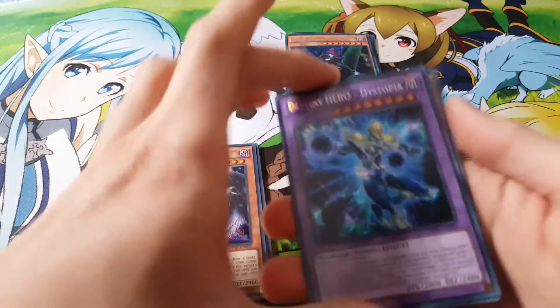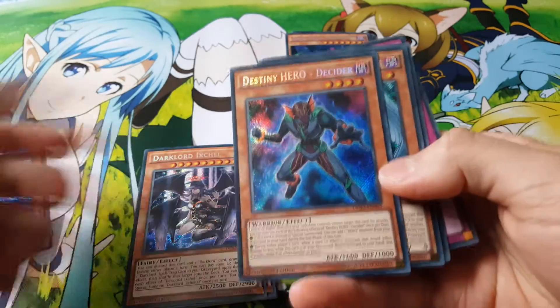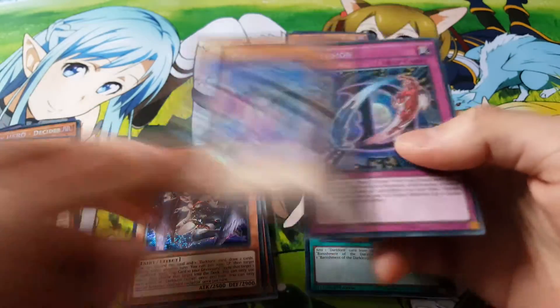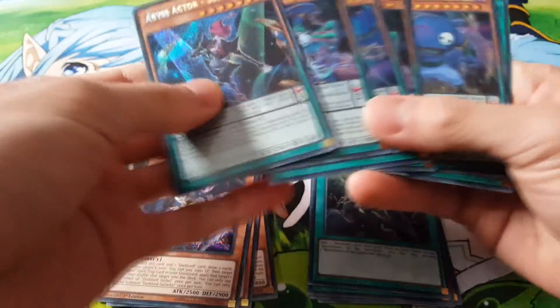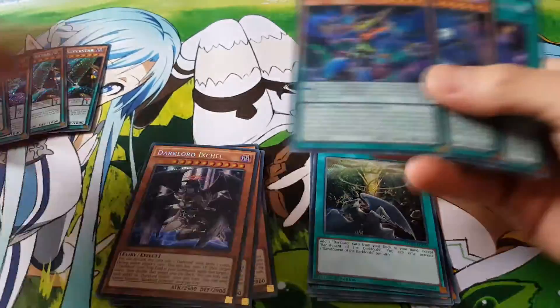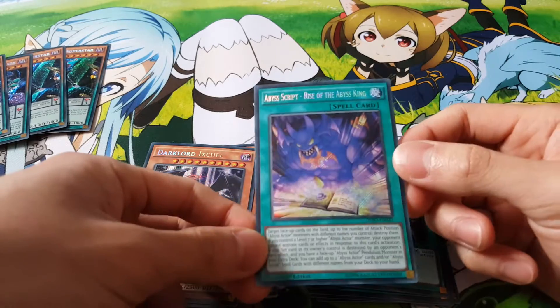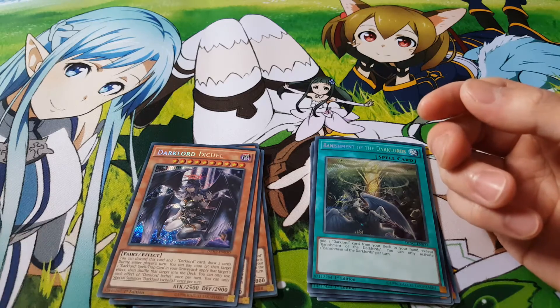For our recap, we have Destiny Heroes — one Destiny Hero Dystopia, one Celestial, one Decider, a Dark Angel, and also a D-Cubed and D-Fusion. So that's pretty much one copy of all the Destiny Hero cards. Then we have our Abyss Actors — we got two Superstars, which is really nice. We also have two of the Leading Ladies, one Wild Hope and one Evil Heal, which is pretty nice. And also one Rise of the Abyss King. Pretty much one box will guarantee you a copy of everything there.